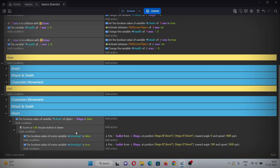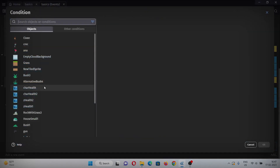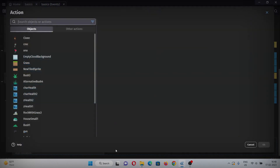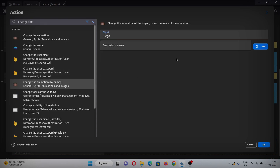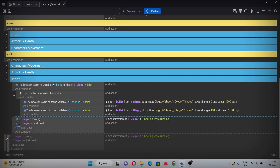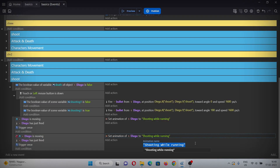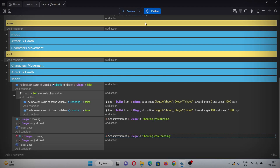Now let's add shooting animations. Add a new event inside the group. In the condition, add when the new character is moving and when he just fired — also add trigger once. In the action, change the animation by name to 'shooting while running'. Copy and paste this condition, invert the movement condition, and in the action change the animation to 'shooting while standing'.